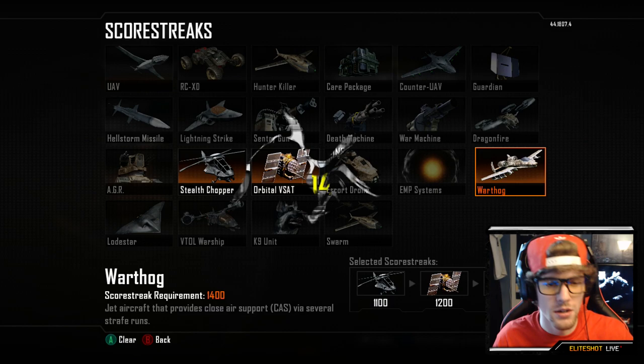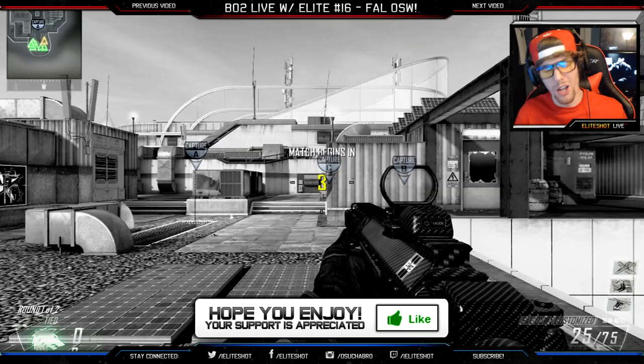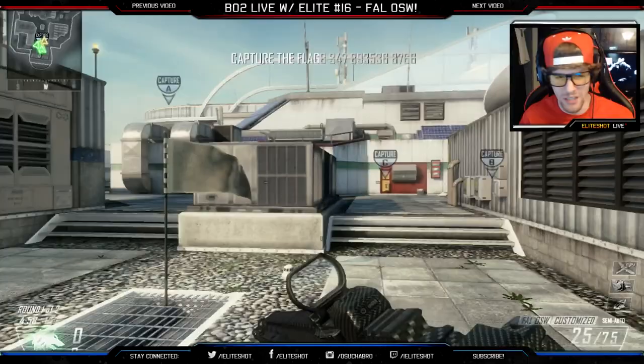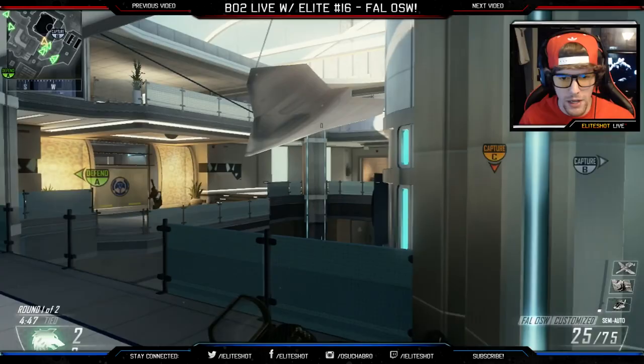We're playing some Ground War Domination on the map Vertigo. I played on this map not too long ago, so I hope you guys don't mind seeing it again. I upload so many videos it doesn't really seem that recent, so we should be good. Let's try and go for our streaks — our VSAT, our Warthog. With this weapon you kind of want to stay back, medium range. See ya, dude — I can't really see him that well through the smoke.